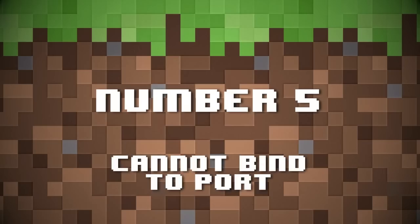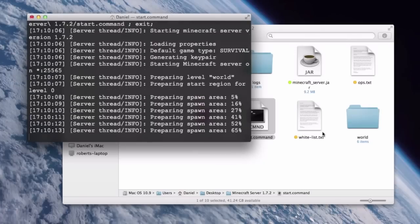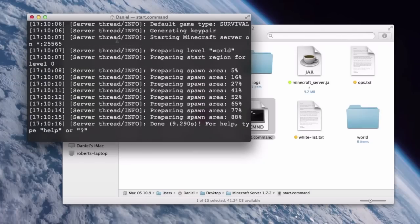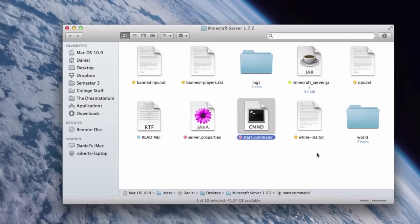Number five: cannot bind to port. This is an easy one. An error people seem to get a lot when they try to start their server is something like "cannot bind to port." This is because there's already an instance of Java running somewhere in the background. You might be able to see it, but it is there, hogging the port Minecraft needs to run. I'm pretty sure this is just a bug in Java or Minecraft — they're not very well coded. It might happen if you've already run the server and closed it without typing "stop" or closed it improperly somehow.